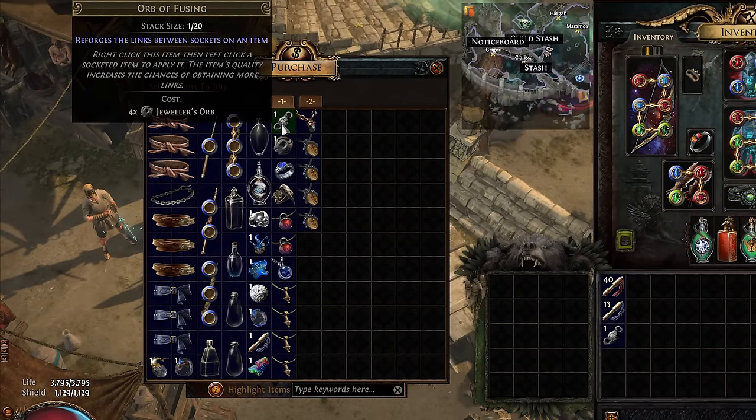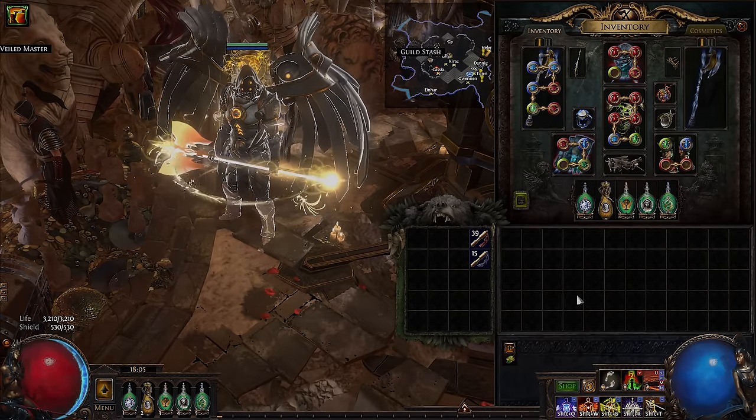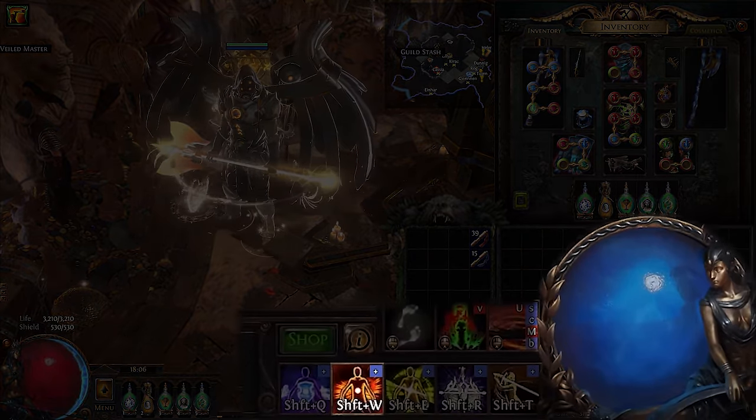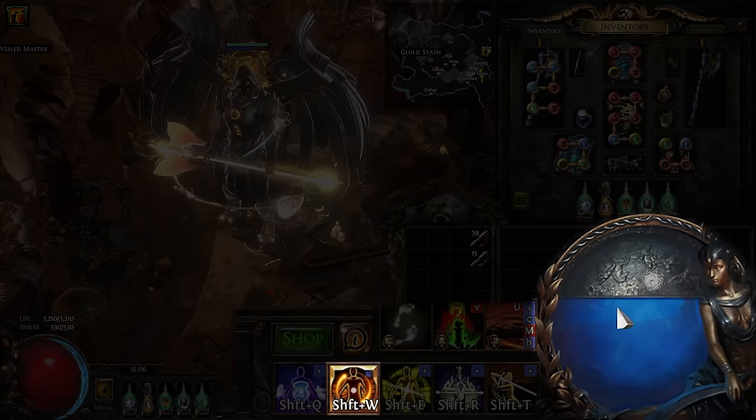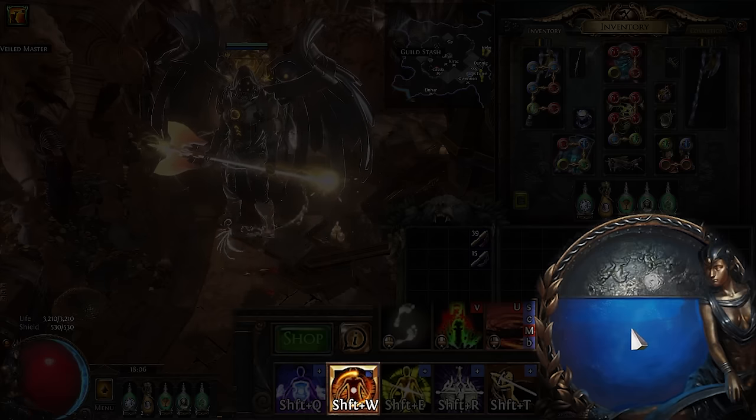If all of that still doesn't solve your damage issues — are you running a damage aura? Auras are extremely important to your character's overall power, as they provide permanent buffs in return for reserving a percentage of your maximum mana. If you've been on the fence about using them because you didn't want to run out of mana, now's the time to suck it up.